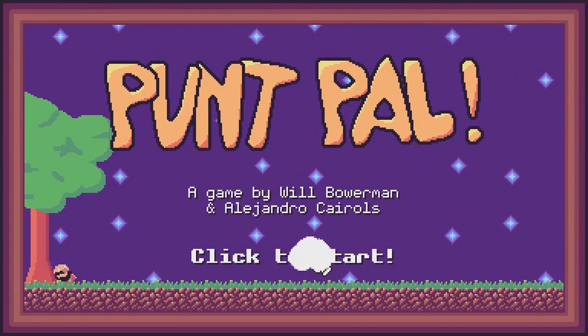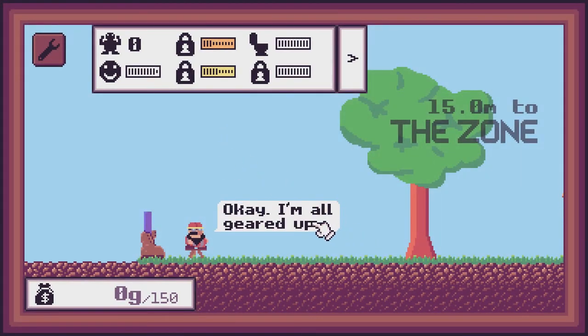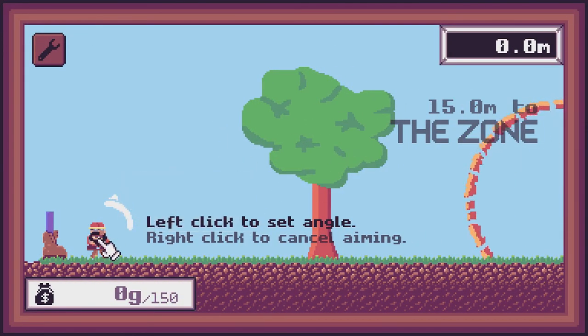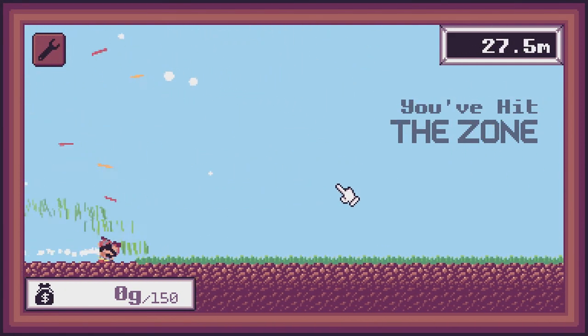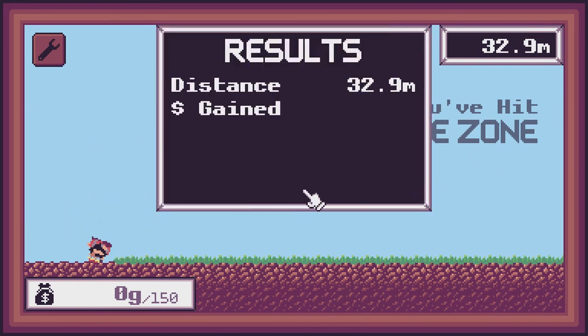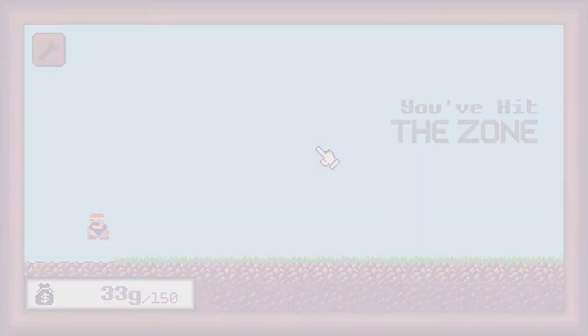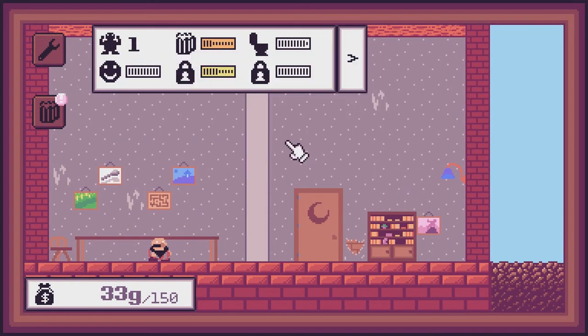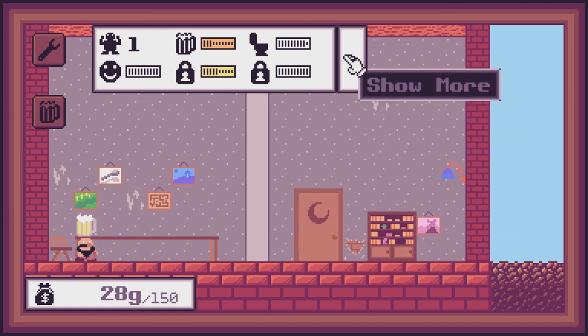We're playing Punt Pal. Hello, I'm all geared up. I've been wanting to fly for France. Left click to set an angle. Oh my god, I didn't realize we were kicking him. I've hit the zone though, so I gained some money. Level up. I guess that's him. So we are taking care of this — get him a drink. Want some drink? He seems fine.